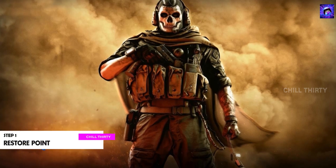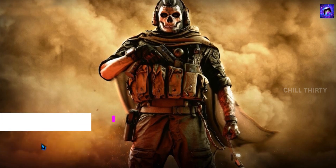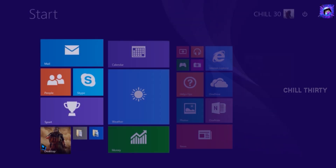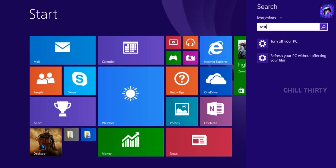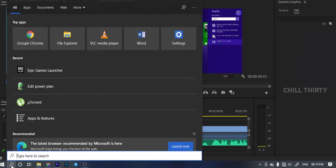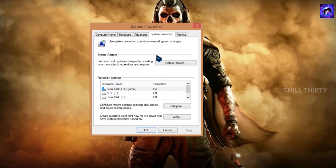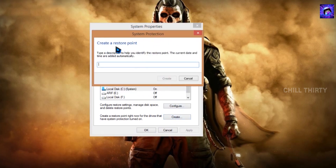Step 1: we are going to create a restore point. This restore point takes a backup of your PC settings, so it will be helpful if anything goes wrong. Go to the search bar, type 'restore', and click 'Create a restore point' — same for Windows 10. Go to the search box, type 'restore', click 'Create a restore point'. Now select Local Disk C and select 'Create'. Type anything you want that you can easily remember — I'm typing 'CT backup'. After typing, select 'Create'.